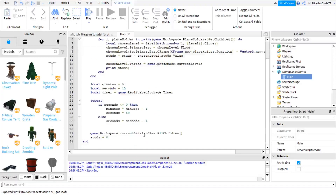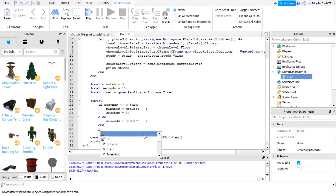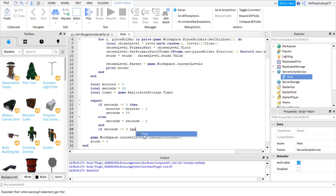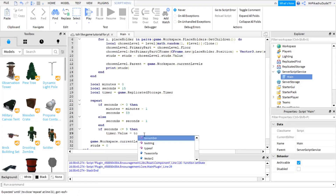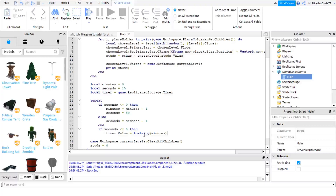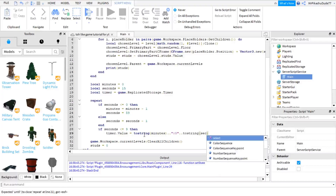And then do an end, scroll down, and then do an end. If seconds is smaller or equal to 9, then timer.value equals tostring(minutes) .. ":0" .. tostring(seconds). And then do an else — timer.value equals tostring(minutes) .. ":" .. tostring(seconds).